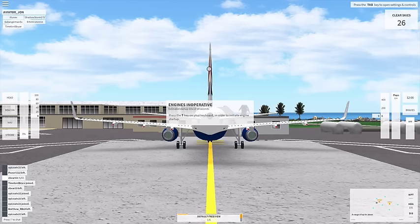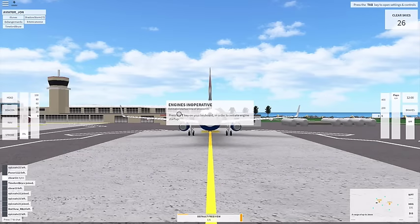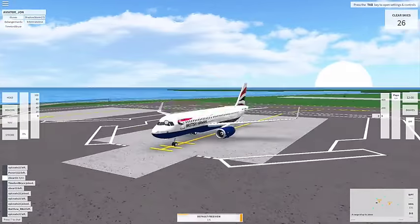This is basically what happens. If you want the controls, just click Tab and the controls are there. I'll explain them as I use them. So we're going to start the engine by clicking T. If you look down here, it actually shows how far along the startup is, which is pretty cool. We'll wait for this to start up.